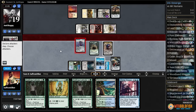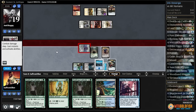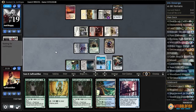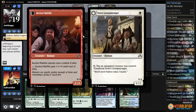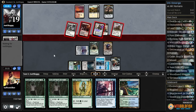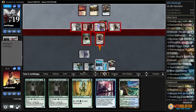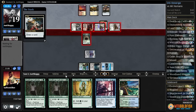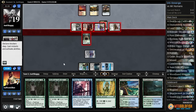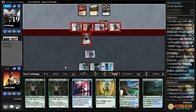Then we attack Gideon down to three. Pass the turn, activates Gideon, swings with everything. We just block and block, then sack our Scion and sack our clue. Yay, Woodland Stream — still haven't found any finishers, down to five.